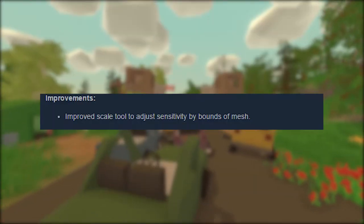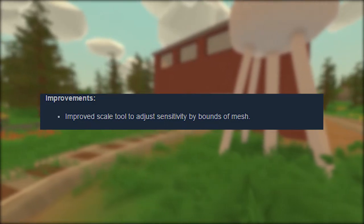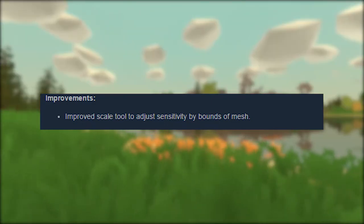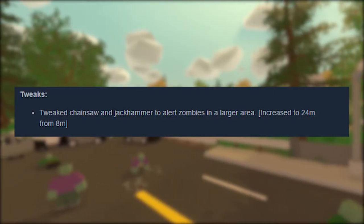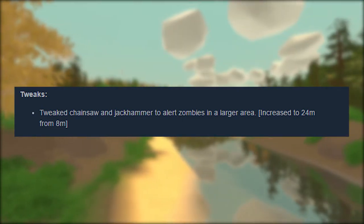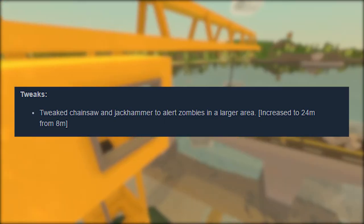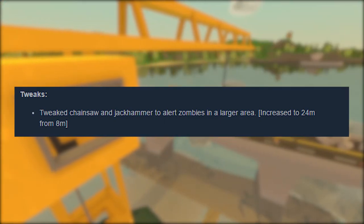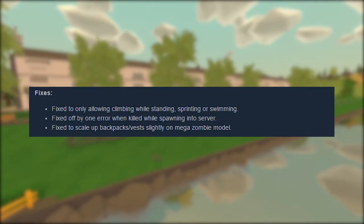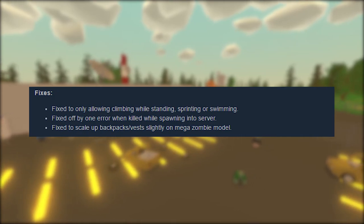So let's get right into the improvements. There has been an improved scale tool, which is going to be interesting for all the map designers — and I think this is a really good improvement. Now for the tweaks: the chainsaw and the jackhammer now have a larger area of alert, increased from 8 meters to 24 meters — that is three times the size. So you have to be really careful now when you use them in a city. There were also some little bug fixes, but that isn't going to affect us that much.